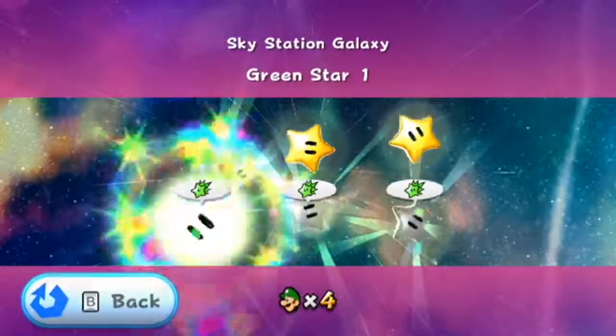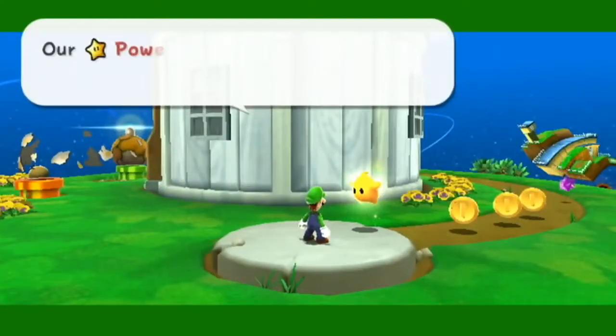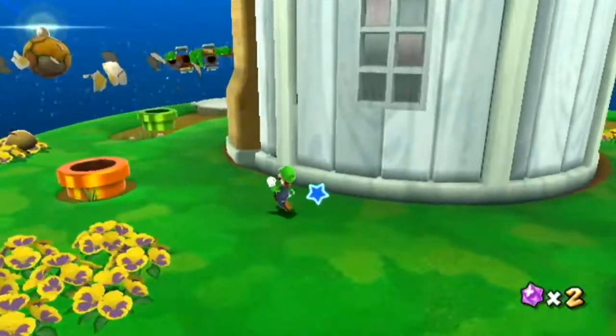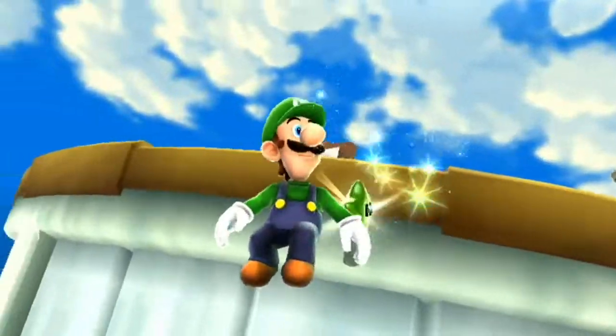Are you ready? Because I'm about to do this. Star number 1. First, what you're going to want to do is once you start the level, go around to the back and wall jump up to get the first star, and there you go, you got it.